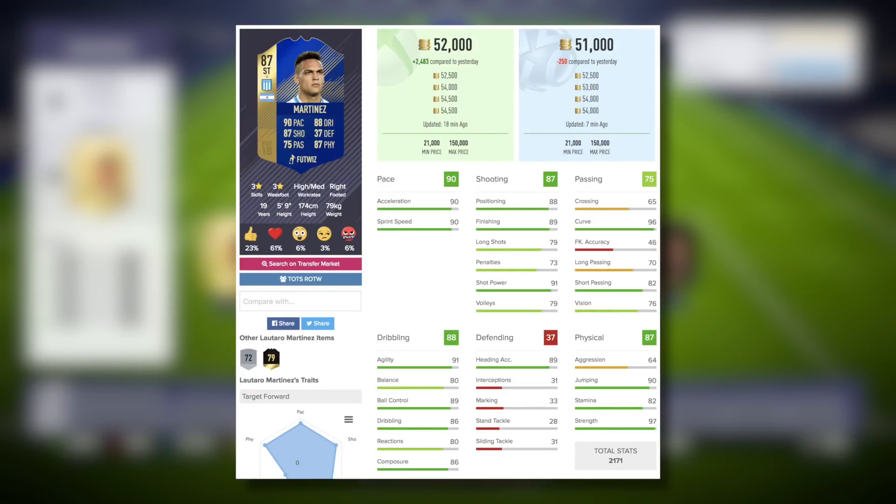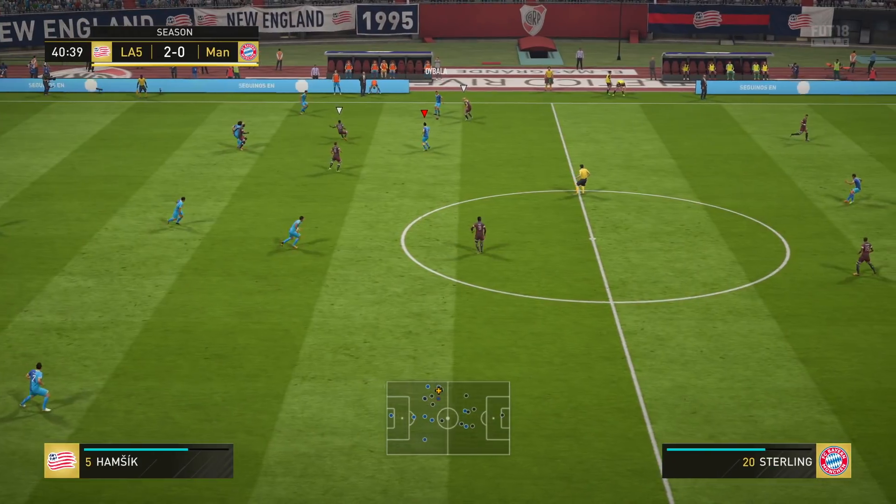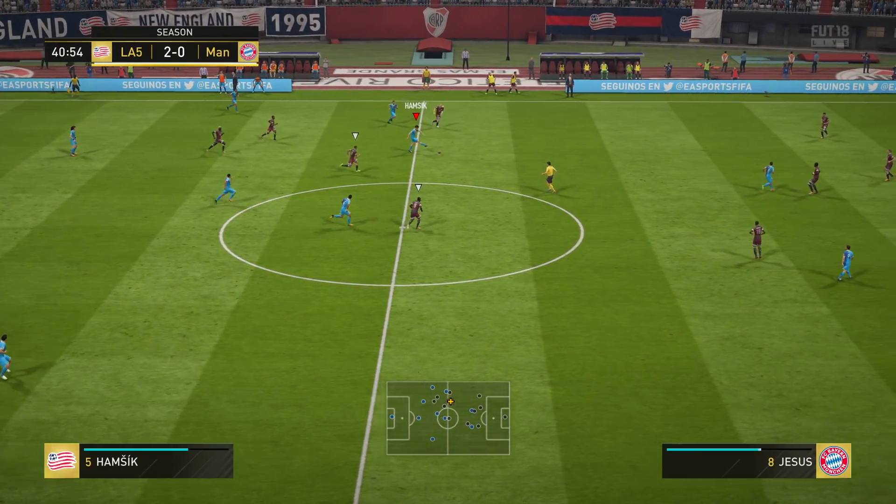Moving on into the in-game stats — Martinez is actually a silver on the game, who's had a gold in-form and then this one TOTS item throughout the year. On basic chemistry style, you move up to 92 pace and 90 shooting, great dribbling and physical. But today I've gone with the marksman chemistry style. I've boosted the dribbling stats such as agility, ball control, dribbling, and composure, plus 5 finishing, plus 10 long shots, and just a couple of added extras on the strength.